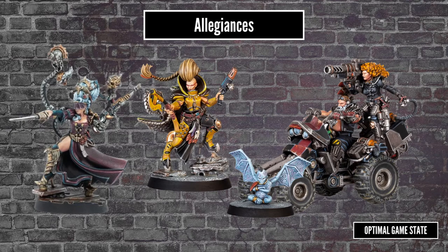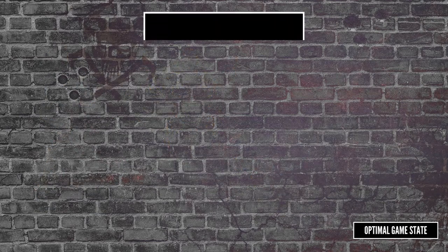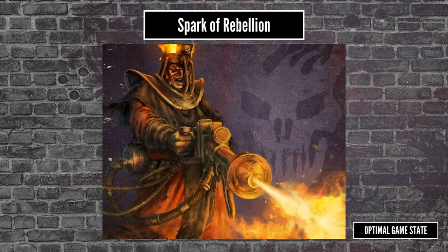The credits are the easiest to get, just adding an extra 1d6x10 to your income roll at the end of each battle. XP is an extra d3 if your fighter manages to take out an enemy leader, while reputation is an extra 1 if you win the battle. Right now I'm not sure which I would go for, but the credits certainly seem easier to get. After downtime, you go into the final phase — Spark of Rebellion. Everything goes back to normal, and as with the Dominion campaign, battles are now fought over controlled sympathisers. As a big improvement, there are actually rules on issuing challenges, giving priority to the gangs with the lowest gang rating.